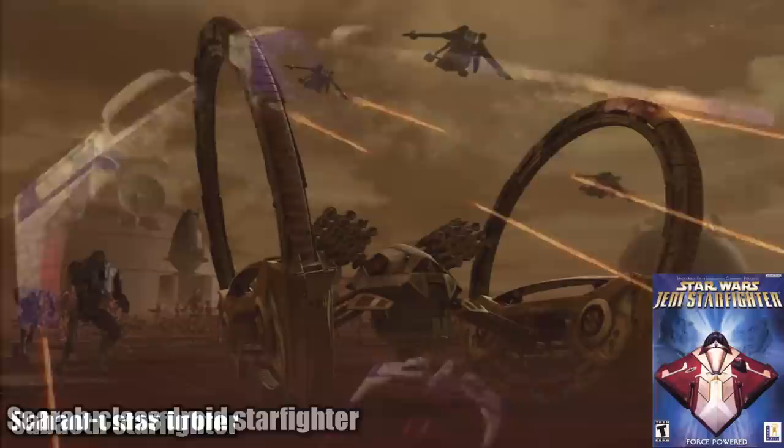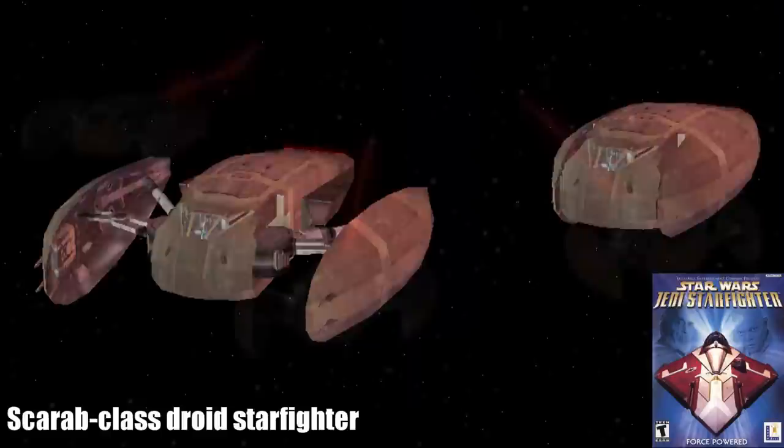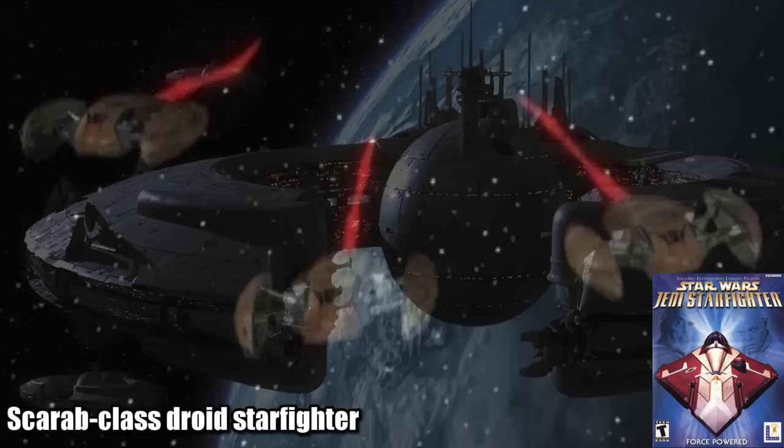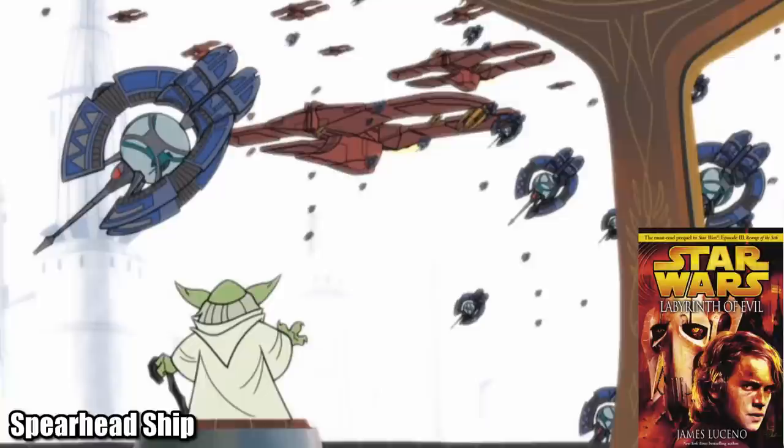Harcharl Engineering, the company run by religious bugs that gave us the Hailfire-class droid tank, also produced the Scarab-class droid starfighter, which was the predecessor to the Vulture Droid. One of the notable differences was that it was piloted by a separate droid, and could switch on or off the guidance of a droid control ship. There are no images for the Spearhead ship, but it was a kamikaze type of droid fighter, and was part of a tactic that worked very well during the Battle of Coruscant.